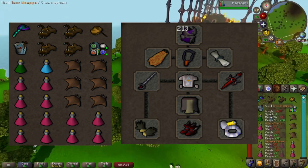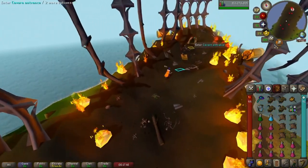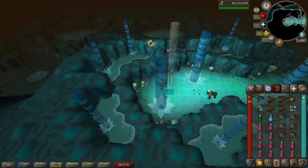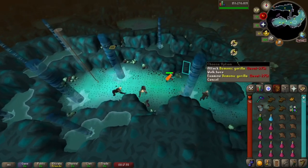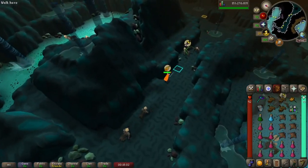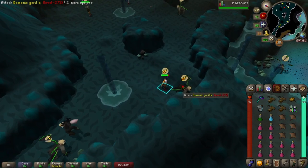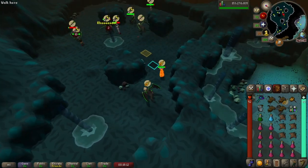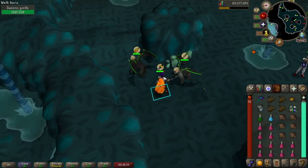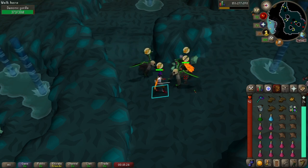You want to come down here preferably with melee and range because they use protection prayers, and having a swap allows you to deal with that. These monsters are set up as sort of a demi boss. The demonic gorillas are over here — they're praying. They are capable of using protection prayers and attacking with all three combat styles. Right now he's protecting range and attacking me with melee. When he switches, that green blob there is a magic attack.